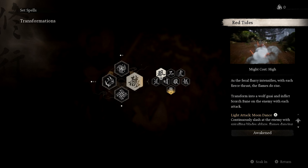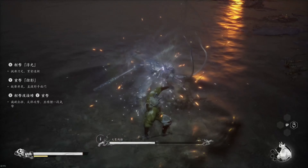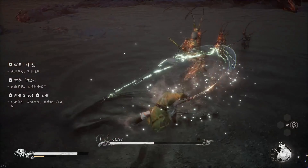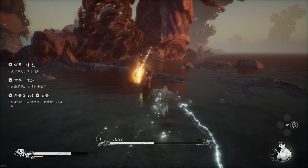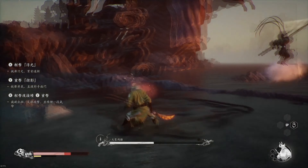The Red Tides allows you to transform into a wolf and inflict scorch bane on the enemy with each attack. Light attacks with this spell will have you constantly slash at the enemy, with each hit building up your focus. Unlocking and leveling the Moon Room will allow your heavy attacks to hit harder after you execute a perfect dodge while at full focus. This may be a combination that is difficult to execute at first, but when you do, you will do a huge amount of damage.